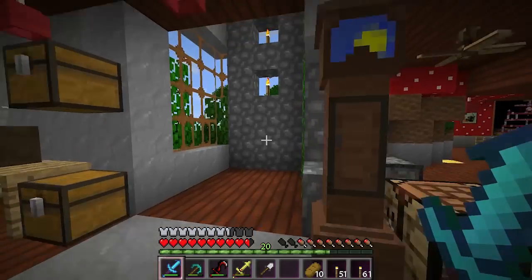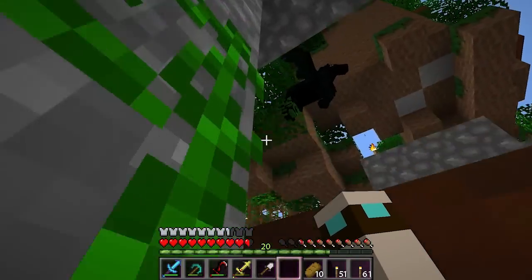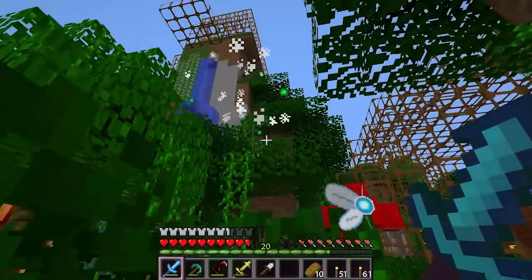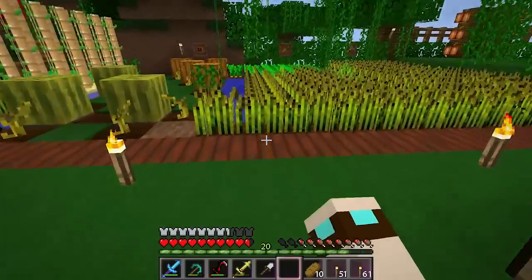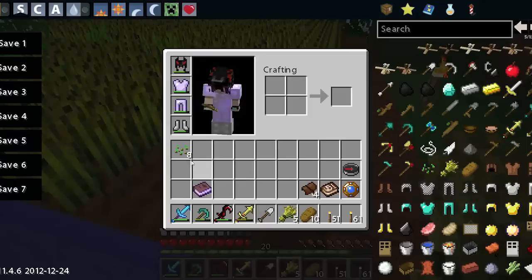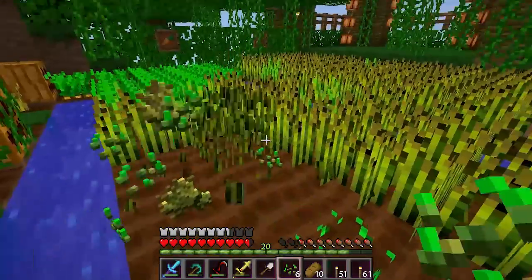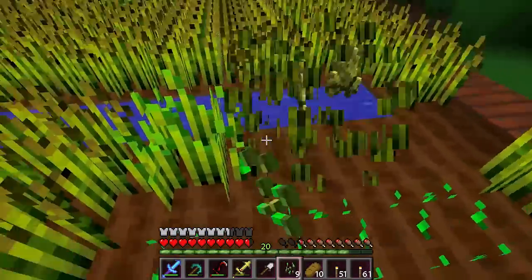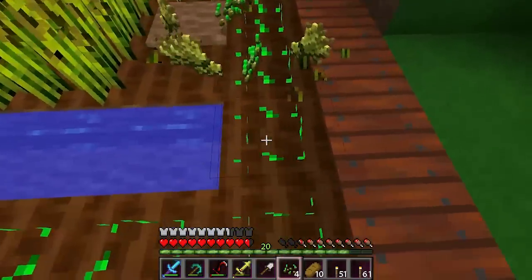What I'm gonna do right now is I'm gonna go upkeep my farm - it's been a long time since I've been up here. There's a mob spawning up here - get out of here! I need to upkeep my farm. I found out - I'm gonna show you guys in a minute - I was looking a little bit more into the mods and what I can make, and I didn't even realize that I can make rolls of hay - hay bales, I think that's what they're called. I want to add them up here for some added ambiance.